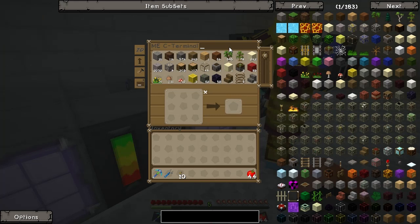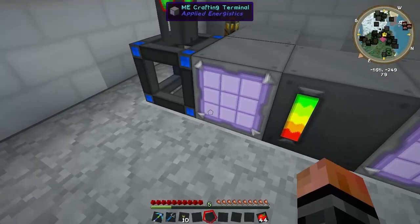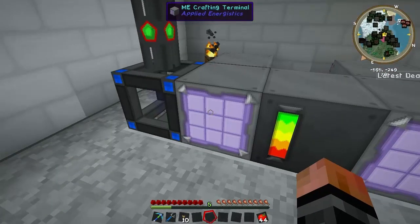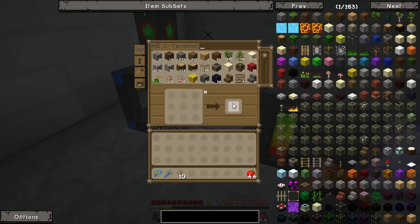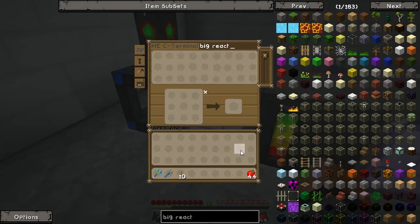I'm going to start working on the furnaces. Got Enough Items is being really weird today — it's like not syncing up with the ME system. That was super weird. Another machine frame. I made a bunch of steel. I have a bunch of steel in here because I keep making stuff and it's working. I'm going to need to run some cable over to this one because it's gonna be up on the second level. I'd rather put my furnaces next to each other.